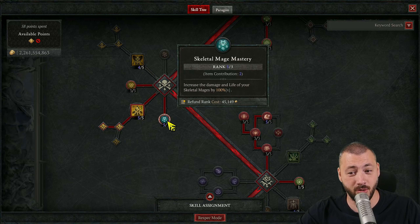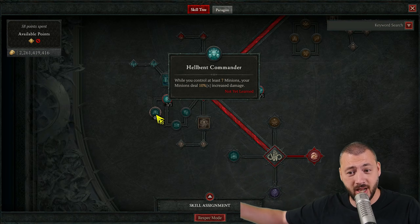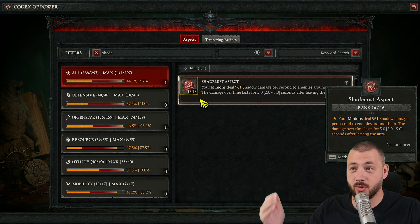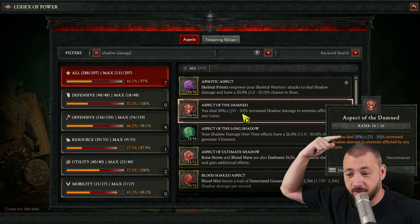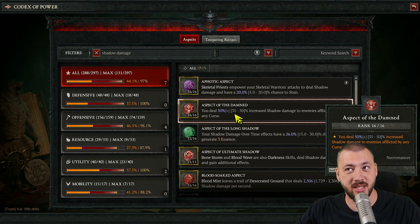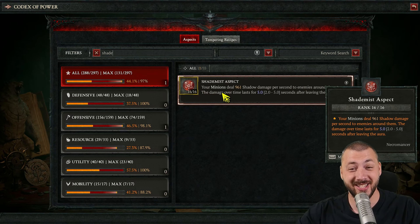Same goes for the Mages — 100% more damage. For the Golem, 125% more. And not only that, Hellbound Commander giving our minions 30% more damage also feeds into Ring of Mandeln. The Shade Mist aspect, which says your minions deal 1,000 damage per second to enemies around them — that one you used to update with your own shadow damage stuff, like the Aspect of the Damned for 50% more shadow damage. Now that Shade Mist damage increases with our minions themselves.